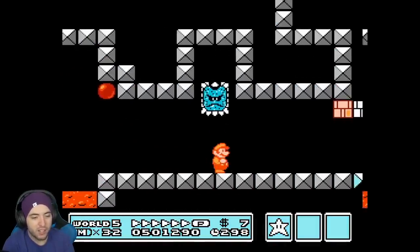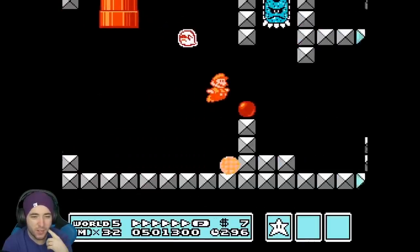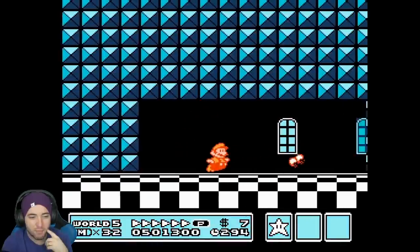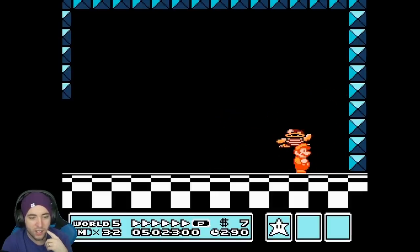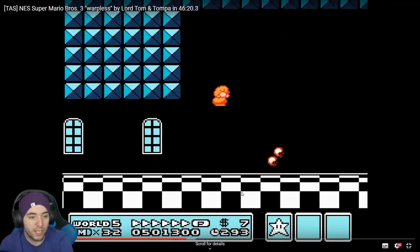He has the music box he gets from the world, but I don't think he's going to get the next one in this world. The tool-assisted speedrun gets fewer p-wings than RTA runners because they can do certain tricks that we can't. There's a new jump strategy at the beginning of this fortress level that the TAS does — right there — look at his feet, they're not even on the ledge, but he just pulls them up.